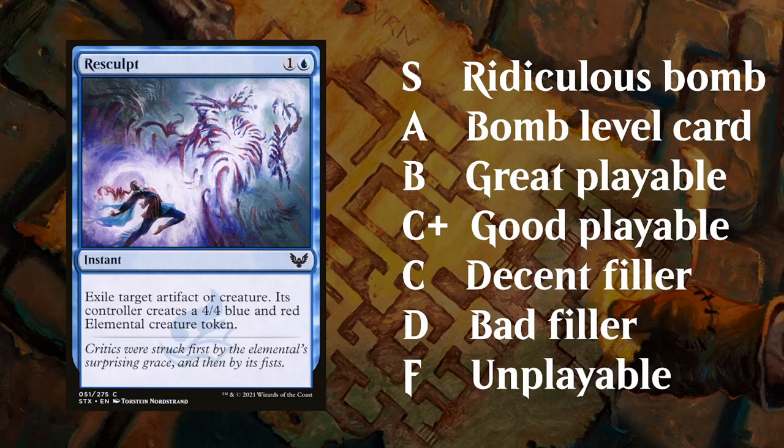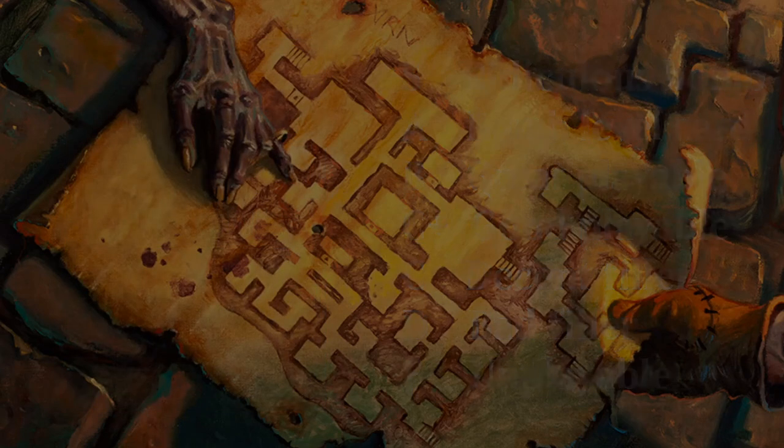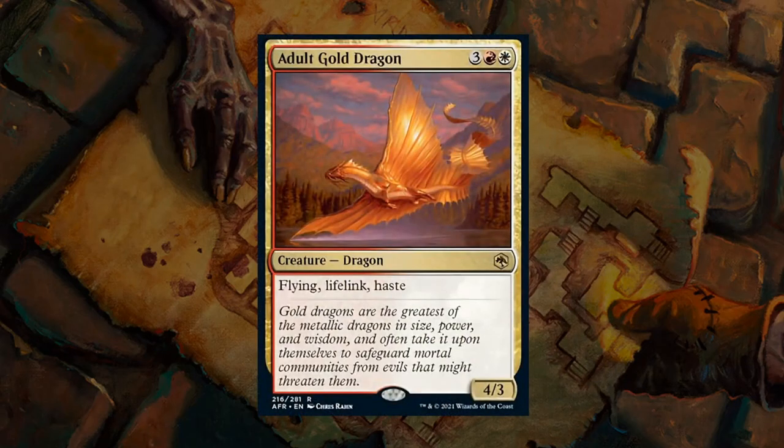So this is an overview of all my ratings that I'll be using going forward with the Forgotten Realms Limited ratings. Usually the first thing we want to do when going over a Limited set is looking at all the multicolor cards, as that will inform us whether or not certain color pairs have particular synergies we should be looking into. Our first multicolor card of Forgotten Realms is Adult Gold Dragon.